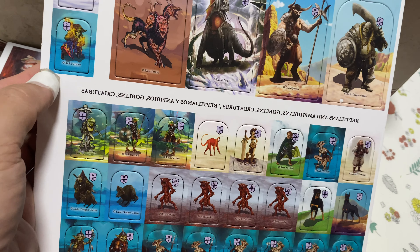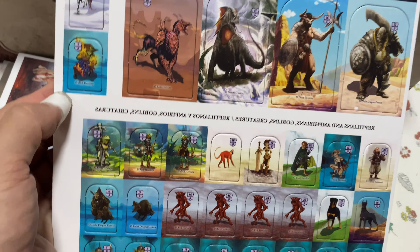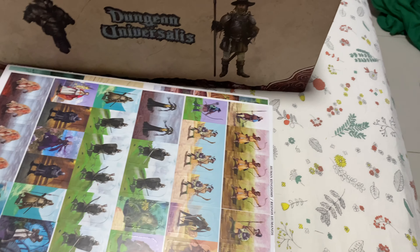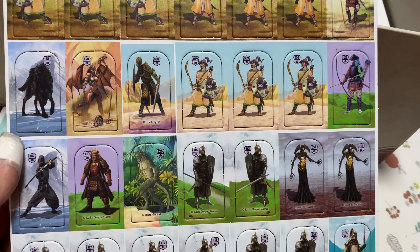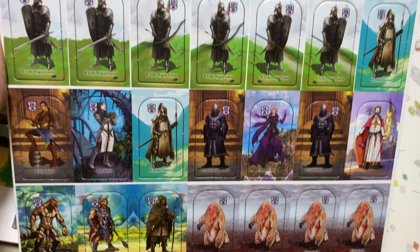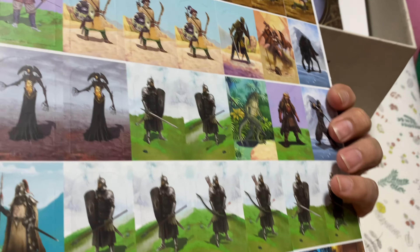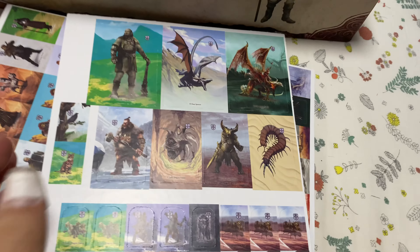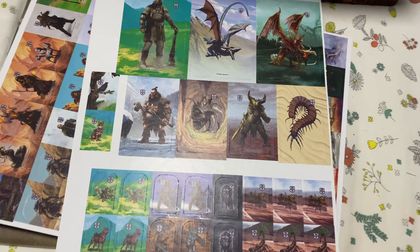So the standees are double-sided. You punch it out, put them on the standee stands, and they look like a mirror image on both sides — which is actually pretty good. That explains why the text is mirrored — they probably just mirrored the image for printing. Now we have more bosses on this piece as well. It's about 19 euros, which I think is worth it given the quality — it's pretty thick and printed double-sided.